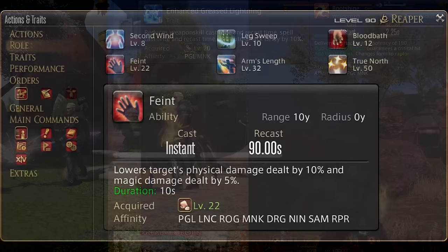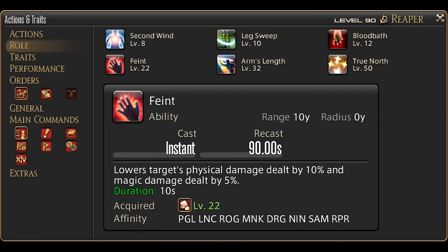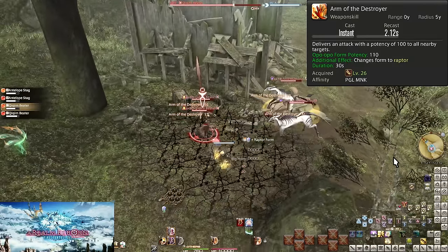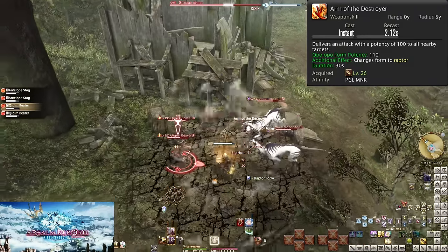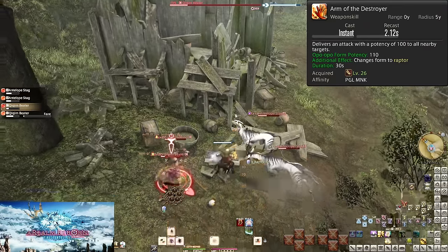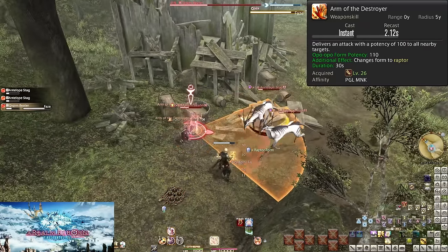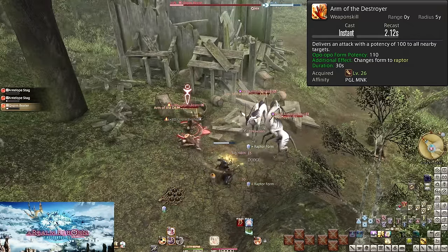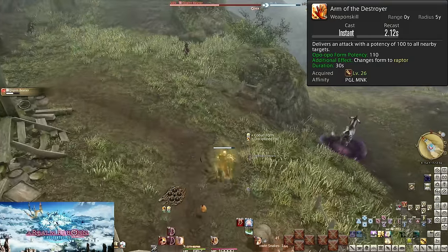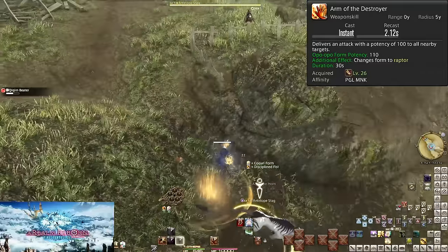At level 22 we have Feint — my favorite role action. Level 26: Arm of the Destroyer. This is our first AoE (Area of Effect) attack, and it is within the Opo-Opo category with Boot Shine. It does 100 potency to all enemies within 5 yalms of yourself, so you want to head into the middle of enemy packs to hit the most enemies. Within Opo-Opo Form, it does an additional 10 potency per enemy.